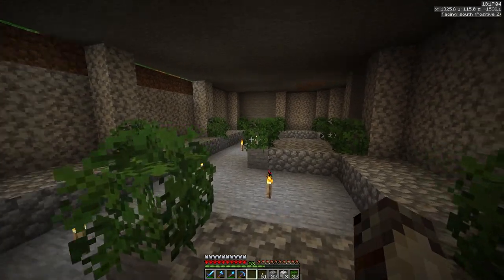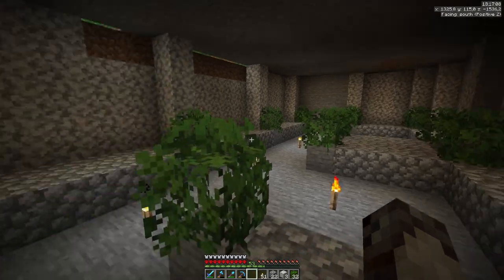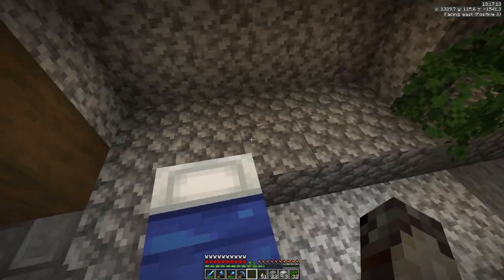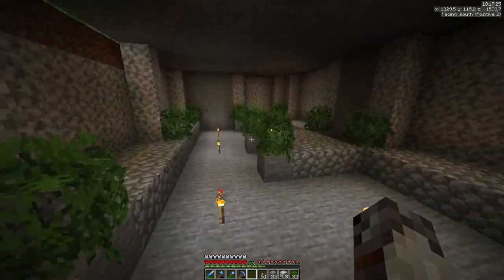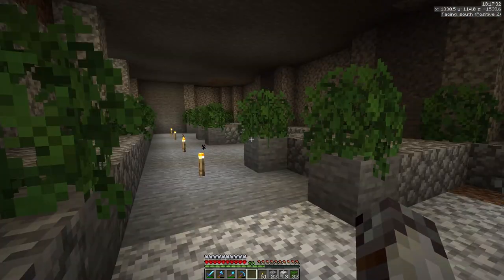I've cleared out a lot of blocks now and my inventory is completely full. I've also planned out where everything will go — on every cobblestone block there will be chests. Overall the storage room is really, really big, so I doubt I'll have to change it in the future. Now we have to gather some materials to detail this room out a bit more.